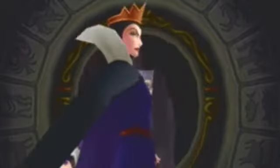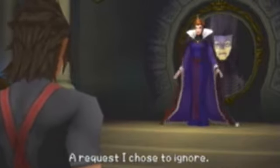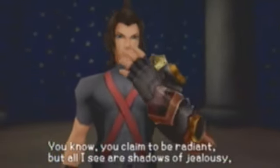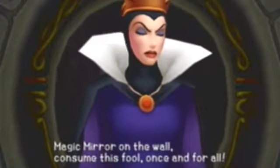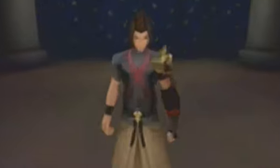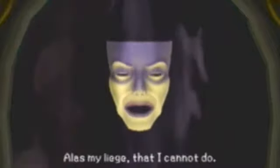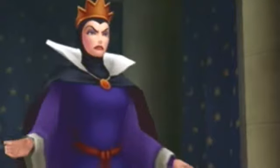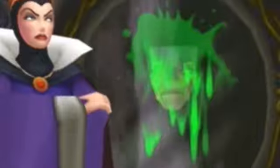The Evil Queen confronts the Magic Mirror: she ordered it to bring Snow White's heart but it chose to ignore her. She tells it to 'consume the fool once and for all,' and the Mirror responds that it cannot, as it has no power save answers true. The Queen calls it insolent and attacks it with HP orbs, causing things to go crazy — and we get sucked in.